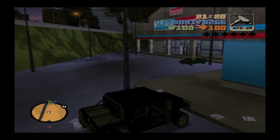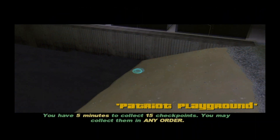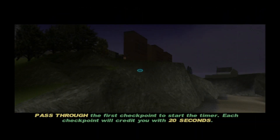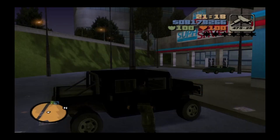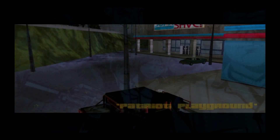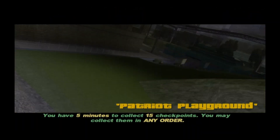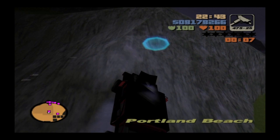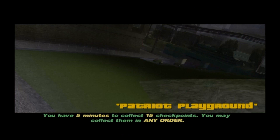These are sort of secret hidden missions that you find when you enter certain parked vehicles. The worst one is the Patriot Playground mission on the first island, found by the supermarket near where the mafia live on the hill. You get a short cutscene explaining the task: collect 15 checkpoints in five minutes. Each checkpoint credits you with an extra 20 seconds, so you've got to be fast.